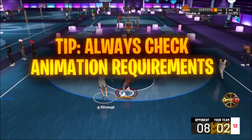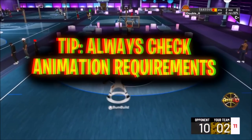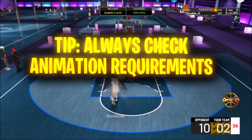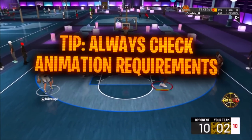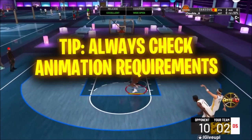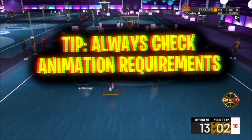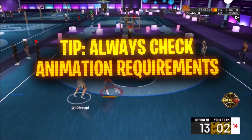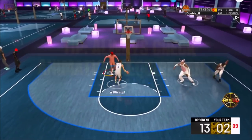Something I would suggest is before you even make a build, when you first get on the game, just make some random 60 overall build and then look at all the animations. It'll show you what's locked and what you need for certain animations. So if you want dunks, go look at what ratings you need for those dunks, what vertical you need. If you want good dribble moves, go look at what rating you need for the dribble moves that you want. Jump shots are going to be different this year — we'll talk about that later.